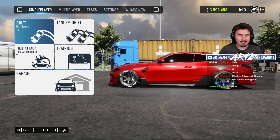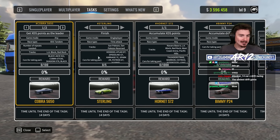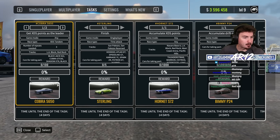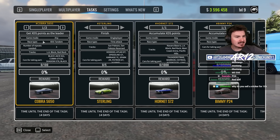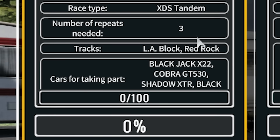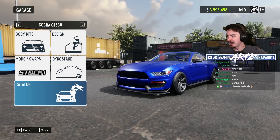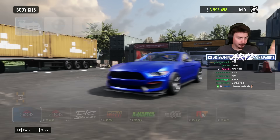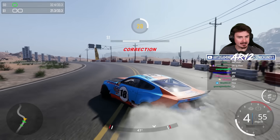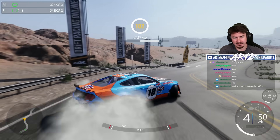Now that we kind of know what we're doing, we need to hit up the task section and I want to unlock these cars. A lot of people in chat say I should go and try to unlock the brand new Ford Mustang. I need to set points as a leader and as a chaser, and I've got to use one of these cars on one of these tracks. I don't know if there's a certain amount of score I need to get. Let's just see what happens — let me just try to set a score.